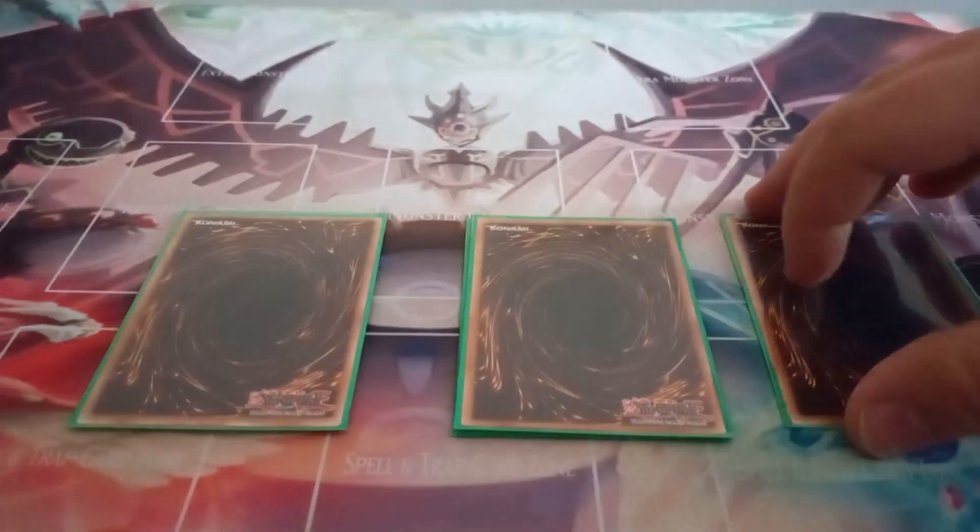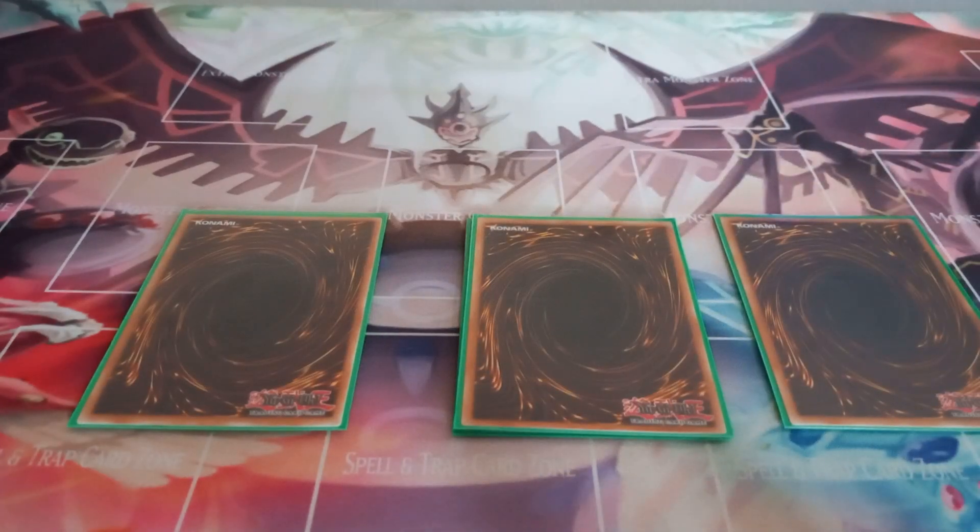I am proxying the next card because I have them on the way but don't have them yet — three copies of Blackwing Shanga the Waning Moon. Shanga is a level 2 dark winged beast tuner with 500 attack and defense. If a monster with 2,000 or more attack is on the field, you can special summon it from your hand, once per turn. You can also banish it from your graveyard as a quick effect to target one face-up card your opponent controls and destroy it, once per duel. I'm trying it at three but will probably cut it to one or two since it is very searchable.